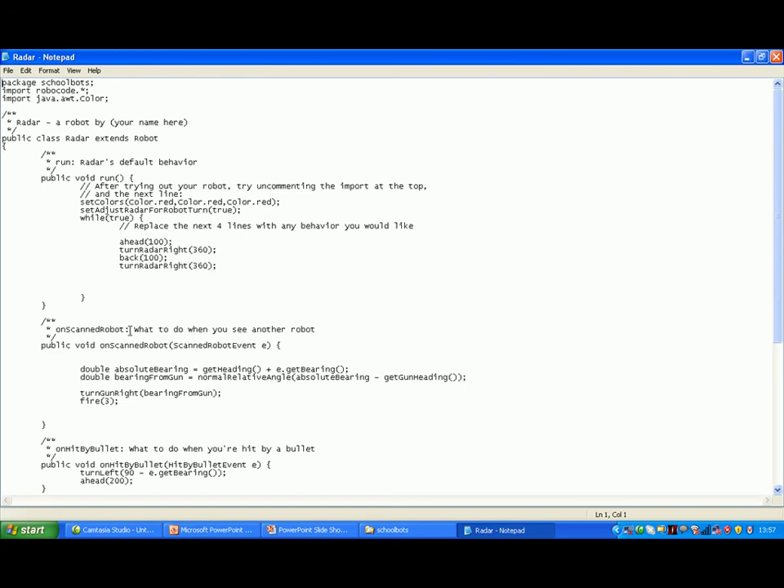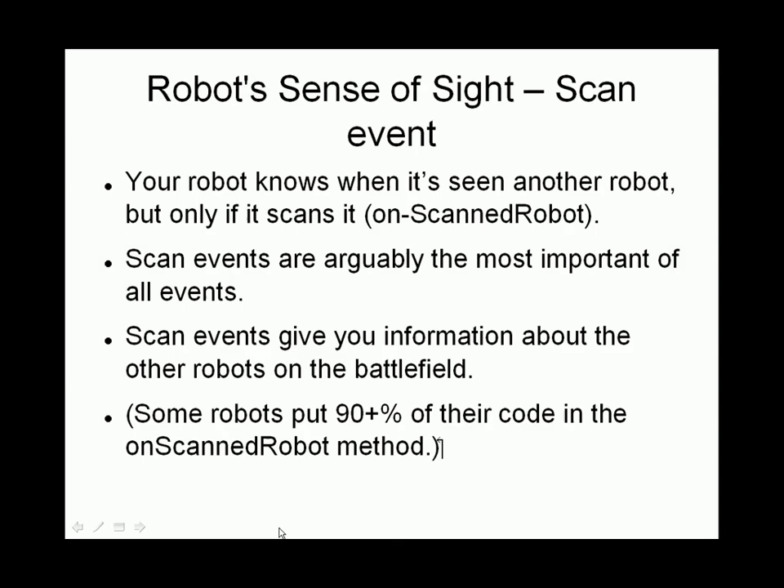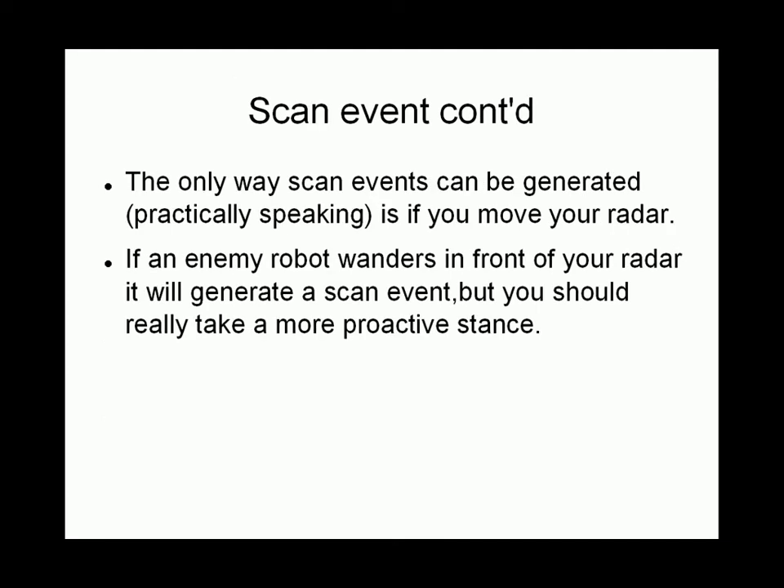This robot, for example, has what we call a scan method. In the scan method here, highlighted, it is very simple — it turns towards the enemy and fires a bullet, a strong bullet. Some robots put 90% of their code in the onScannedRobot method.